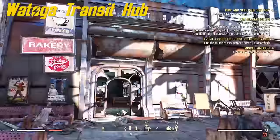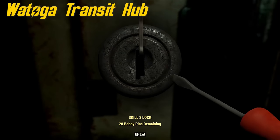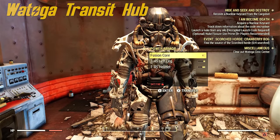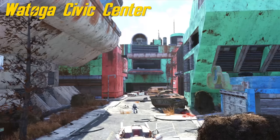Number 39 is at Watoga Transit Hub. I turned all the robots friendly so they're my allies now. This one is gonna be behind a level 3 locked door, but once you get past that, you're gonna find the armor next to one of those generators that gives you a fusion core.